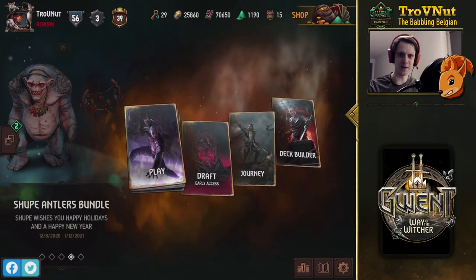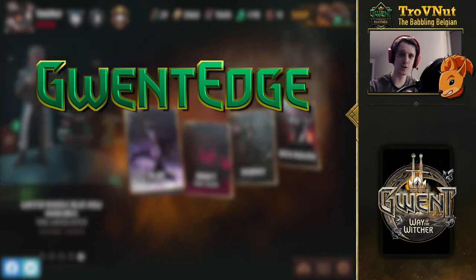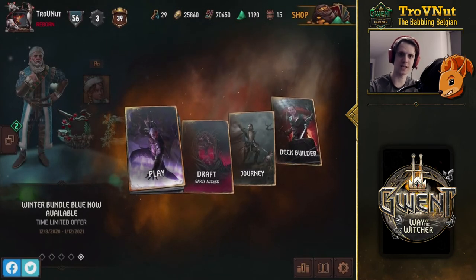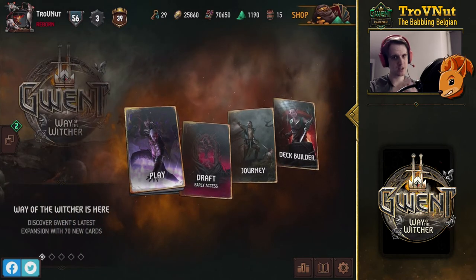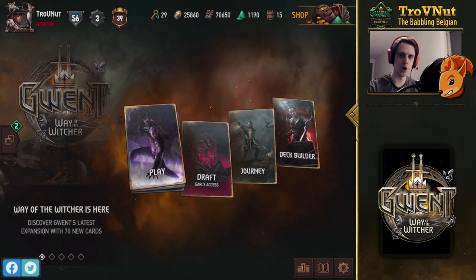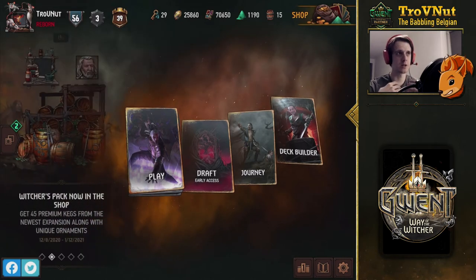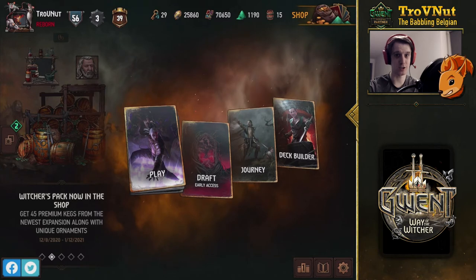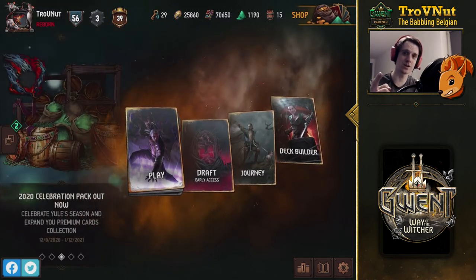Hey, what's up everybody, my name is Trofinet of Babbling Belgian and welcome back to Gwent Edge. We're going to look at the new cards in the Way of the Witcher expansion in Gwent. Today we're going to be talking about the monster cards that have been introduced. The expansion added 10 cards for each faction and throughout this small video series we'll go over all the new cards and discuss them.